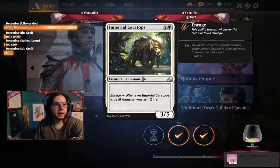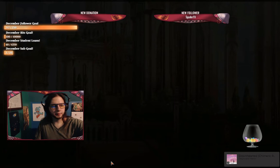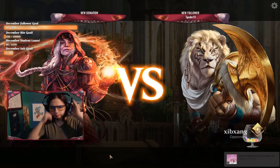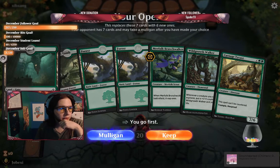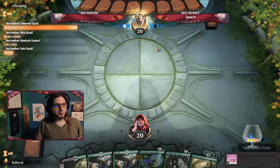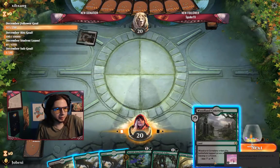Alright, what do we got on the card? We have Imperial Ceratops — nice. Alright, we're jumping in. Carnie T in the starting hand, as well as Wild Growth Walker and Merfolk Branchwalker — nice. We're going to play the Golgari Guildgate and keep this hand, obviously. This is quite good — this could be everything we need. We're going to see what we're up against. It looks like we're up against something Convoke.